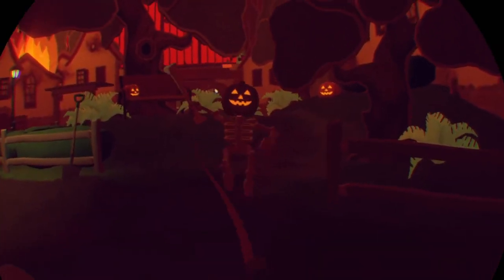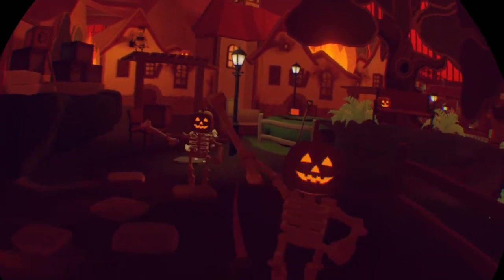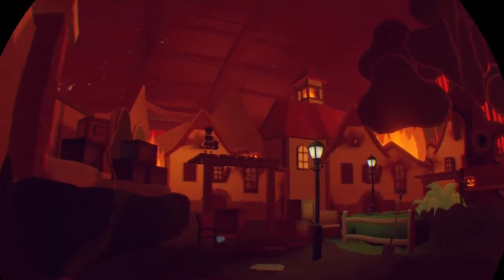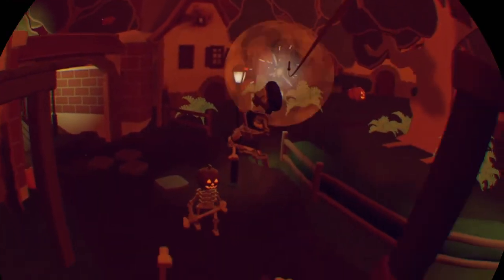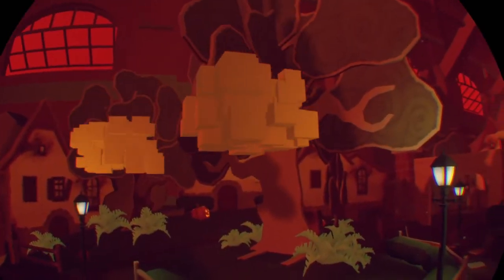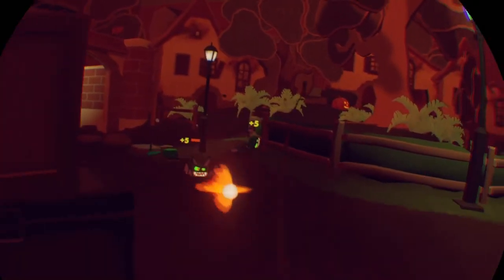Once you've killed them, it's going to be one bone lady and three pumpkin spices. What I like doing is staying far back so the bone lady can't hit me, and then killing the bone lady last. Once she's dead — all of them dead — there's going to be more: another bone lady and more pumpkin spices. Once you've killed them, there's going to be three green bats. Once you've killed them, you move on to the carriage stage.